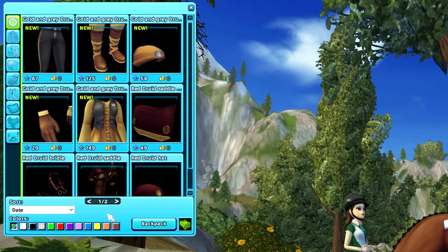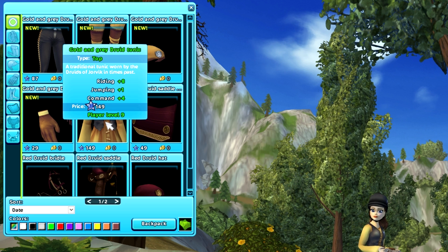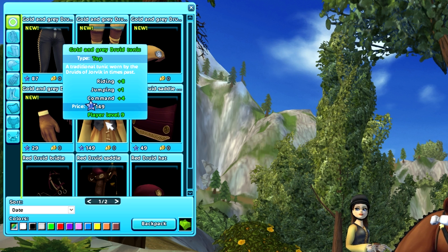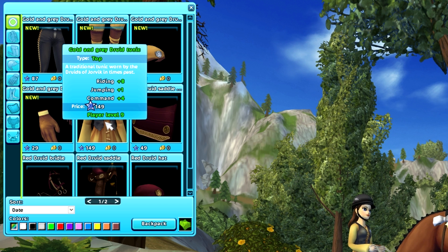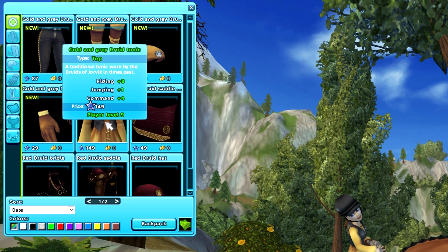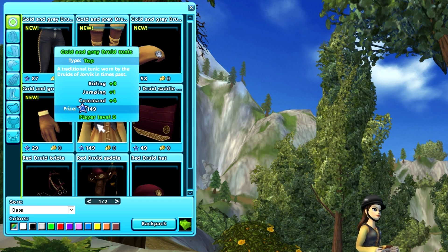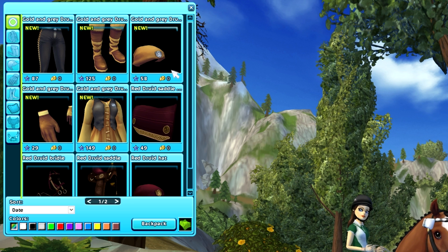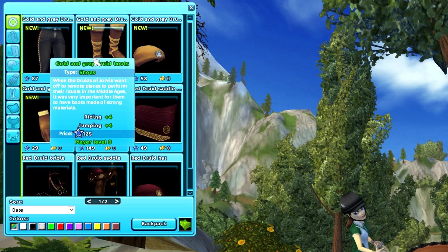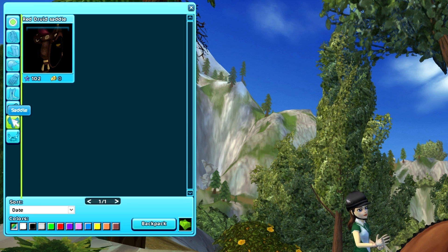Farah has several very pretty outfits. We have a more burgundy one, a new yellowish one released today, and a green set which is my go-to. Looking at the items here: the gold and gray druid tunic has max stats for racing, but the price — 149 star coins — is really expensive. The gloves are 29, the hat is 58, and the pants are 87.